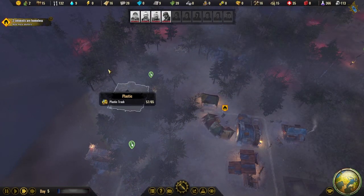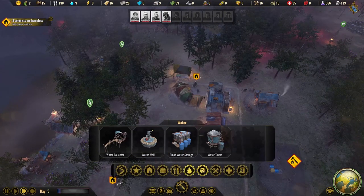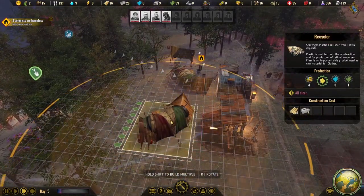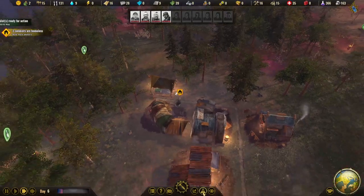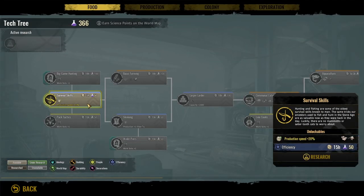We're low on plastic — the plastic recycling job takes a long time. We could build another plastic recycler. Through research, we should be able to unlock additional work slots in these buildings. Our first research is now ready: production speed for the trapper and fishing hut is increased by 20%. That's a good way to start — let's do it.